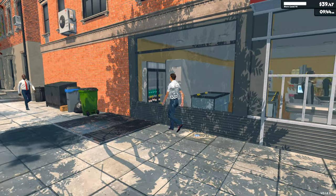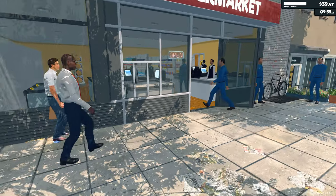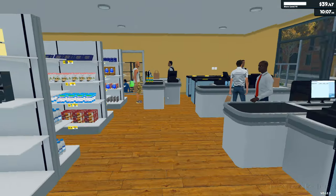And now let us look at the new meaning for the expression 'window shopping,' and how NPCs learn to use the power of the mind to move items around instead of actually walking to get them.